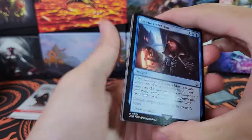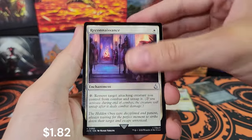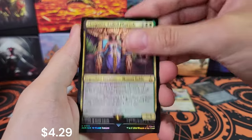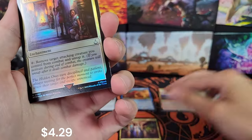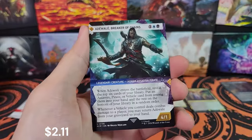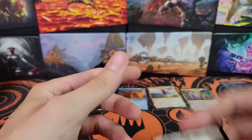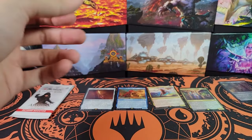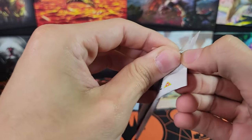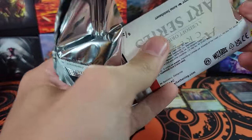Escape Detection, Monastery Raid, Reconnaissance. We've got Cleopatra — we're getting a lot of Mythics. Is this above normal? I've gotten four Mythics out of nine packs. Reconnaissance, Adewale uncommon. And then — interesting — it's just like an informational card. And I've got an art card in this one too.